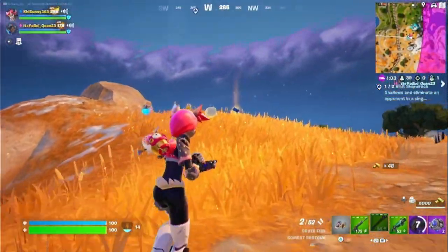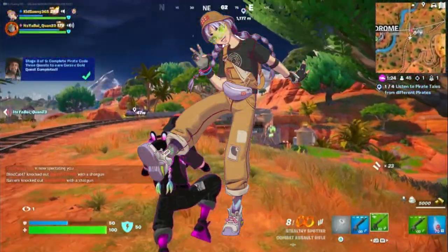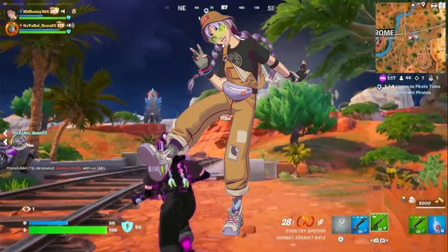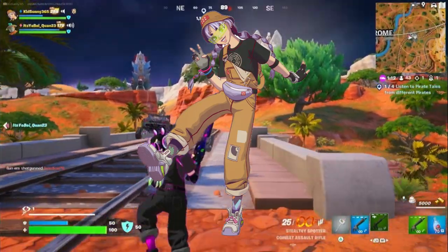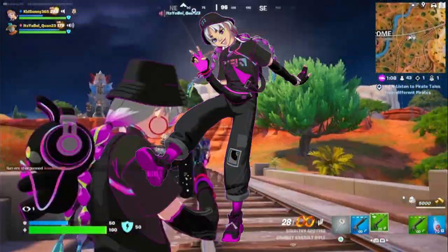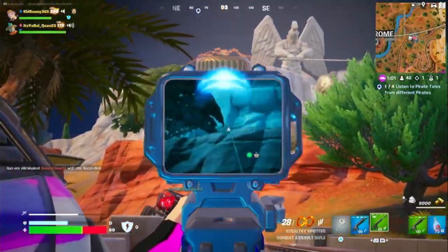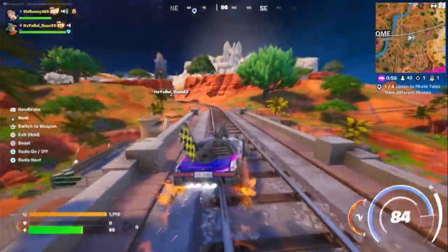And now we get to number 4, which is Mei. Another Battle Pass skin from Chapter 4 Season 4. When I saw her in the cinematic trailer, she immediately caught my interest. I like the look she's got going on — from the bucket hat, to the lilac pigtails, to the khaki overalls, and the vibe she gives off as a hacker. Her second edit style is the best one for me: all black with the neon glow and the black and purple shoes is so awesome. Her whole set is phenomenal. Fortnite really cooked with this Battle Pass, and Mei is no exception. She is easily my favorite skin in the Battle Pass.